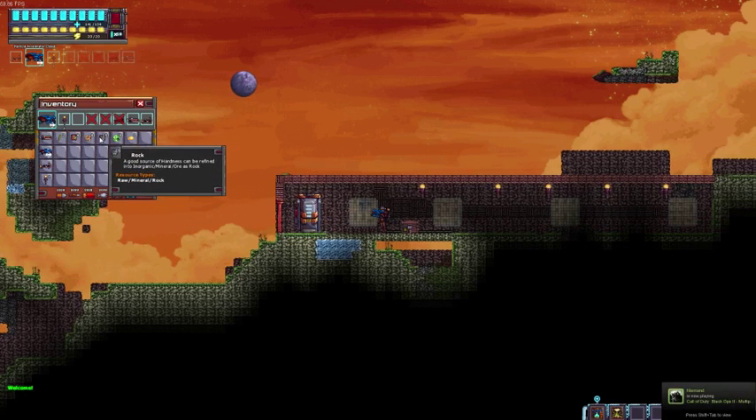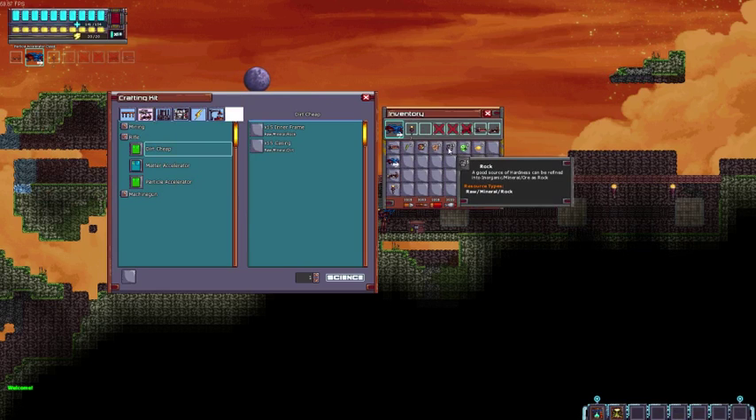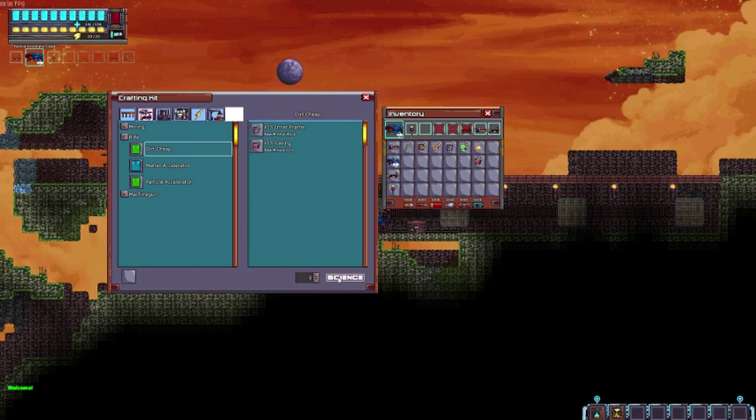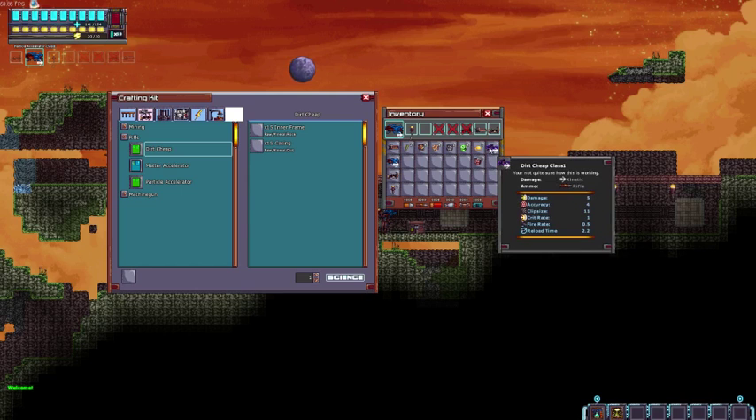Okay, so I have the 15 dirt. Let's press number one here for our dirt cheap rifle. Take our rocks — pull the inventory up on the right. You'll notice at the bottom it says resource type: raw mineral rock. Drop them in the box, then add the dirt — I've got 974 but it'll only pull off 15. If you need to make more than one, bump up the quantity at the bottom next to the Science button. I'll go ahead and make one — hit Science, it tells you what you're making and the stats, hit Complete, and boom — right there in your inventory.